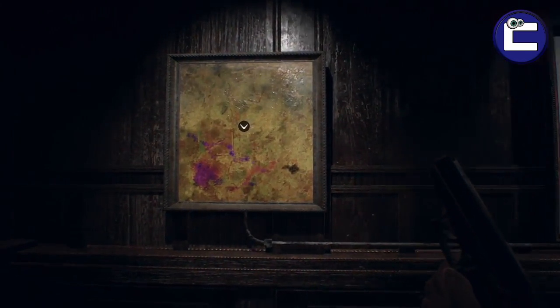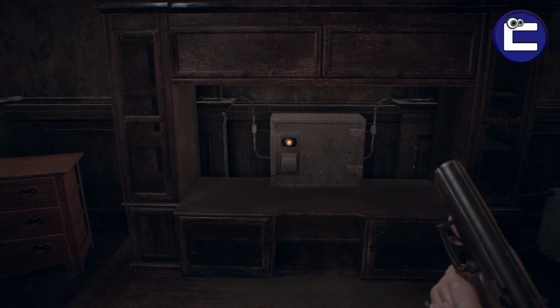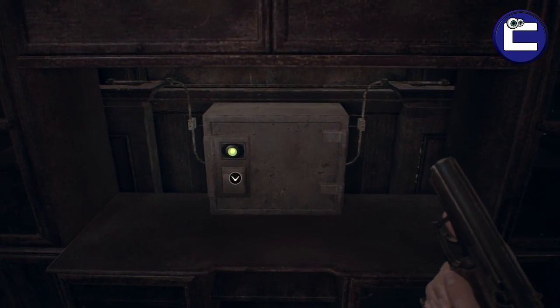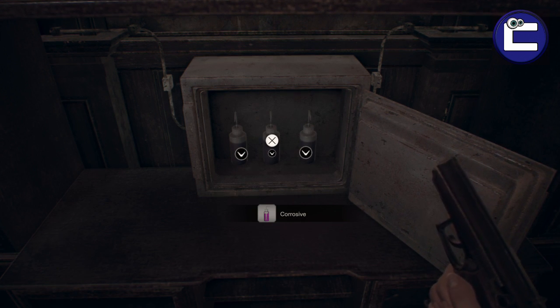Once you've done that and got it correct, you'll hear a click and the lockbox is open. Inside the lockbox there are three corrosives, which is really good because in this part of the game you will need to use these to get into certain doors.